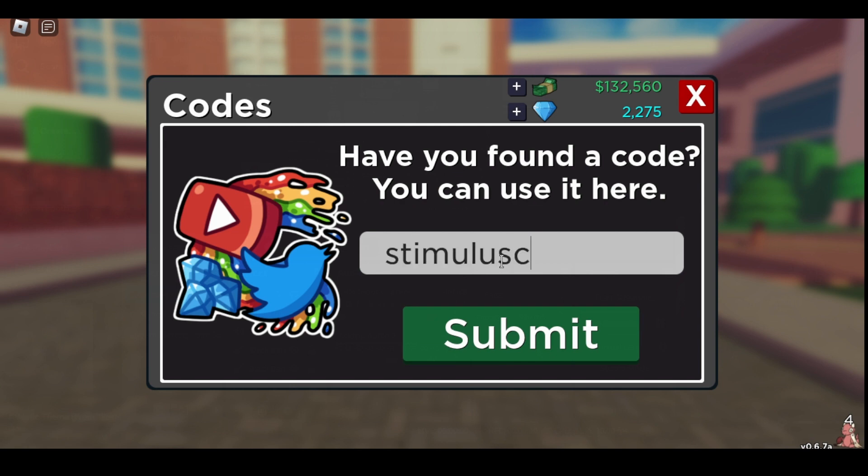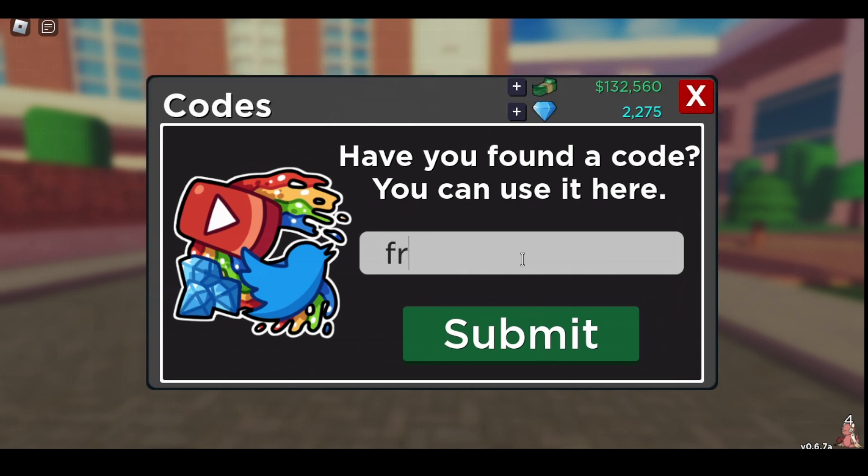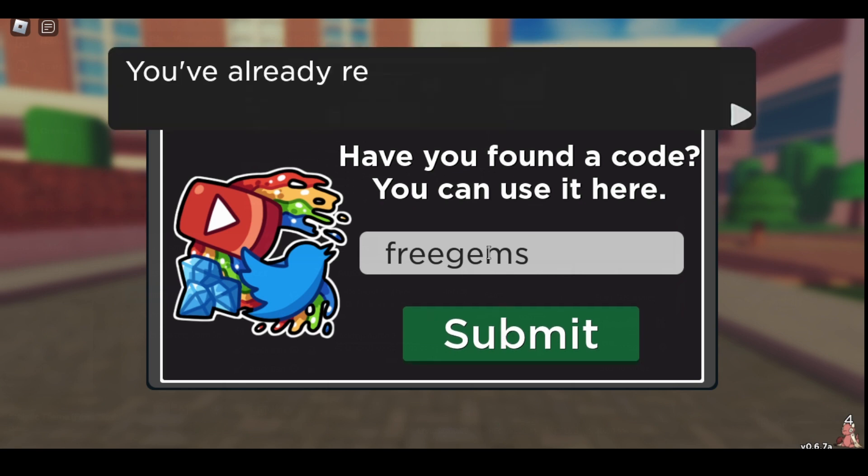Stim Uless Check gives you 7,500 cash. 3 Gems gives you 25 gems. Wolkin gives you 3k cash.